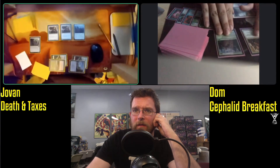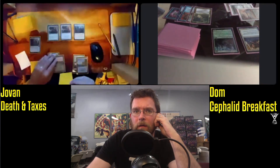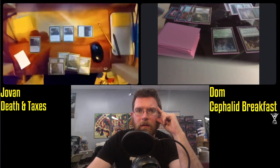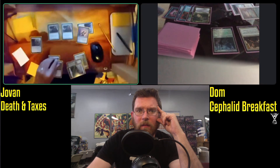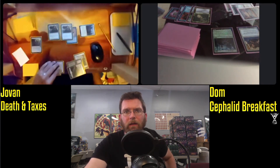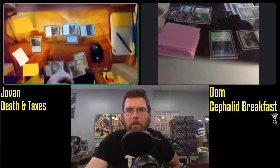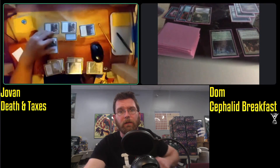Does Dom have the three mana necessary? No. Supposing Mother of Runes could be an issue when Umezawa's Jitte comes down — it's going to get equipped onto Mom. Kind of a complicated game state here. You can get protection from White to play around Swords, giving Pro White. Two counters going on the Jitte. I think that was actually... we may have had a misplay there, with Pro White given after.